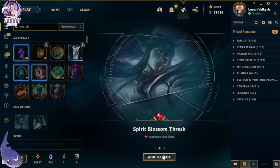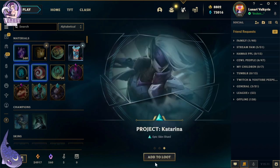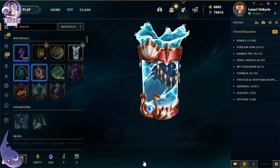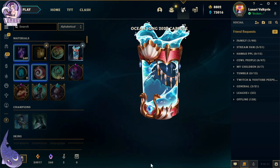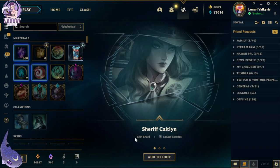Oh, Spirit Blossom Thresh — there's number four legendary! And Bilgewater Katarina — love her, I have a tattoo dedicated to her if you didn't know. It's a garter belt with her daggers on my left thigh.